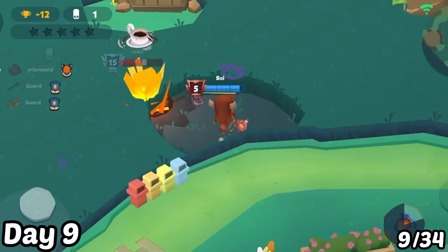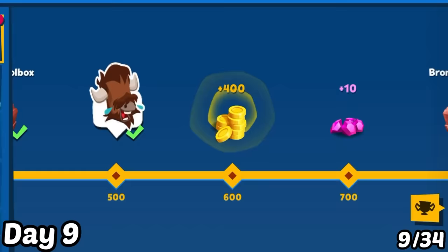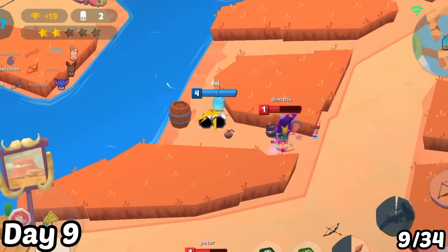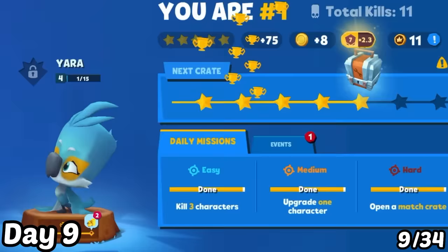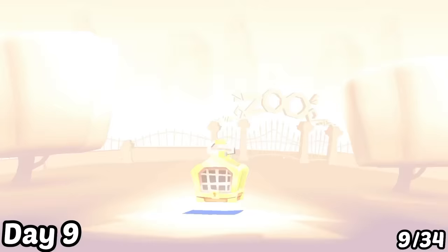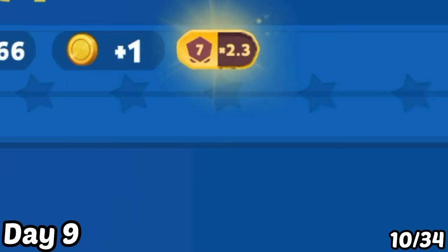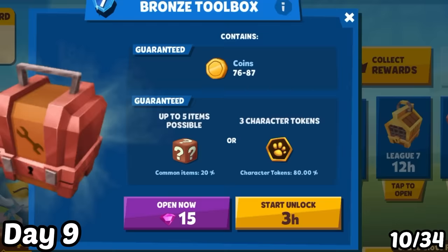Day 9: I upgraded Buck to level 5 and continued battling high-level players, still dying but reaching Grandmaster 2. I collected gems from my Buck trophy road, then upgraded Yara to level 4 and continued battling with skill. One of the gold crates I earned earlier was ready — I tapped it and got a new character, Melo. I continued grinding and came across another gold crate. I need to unlock the bronze crates by timing, so I'll see you tomorrow.